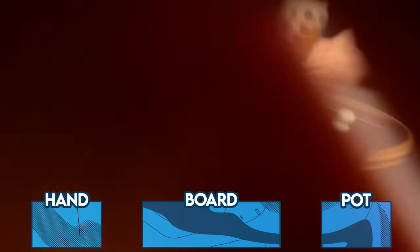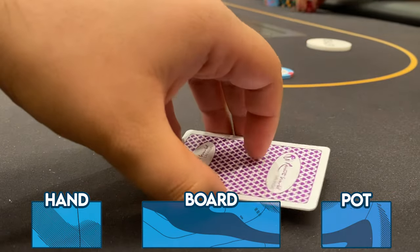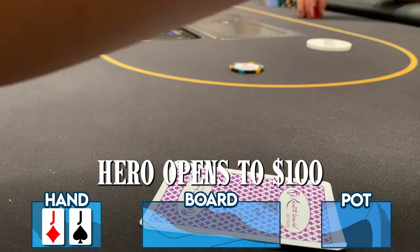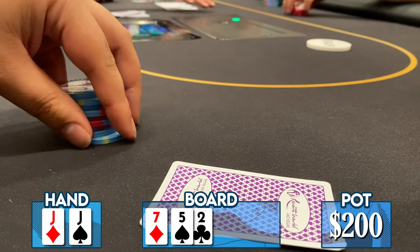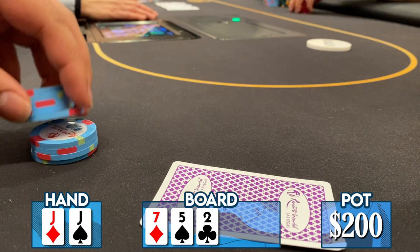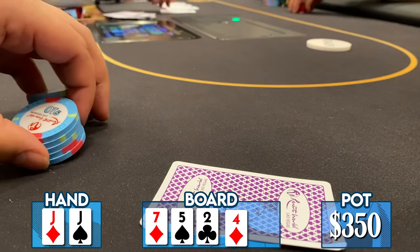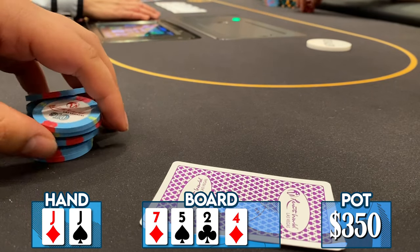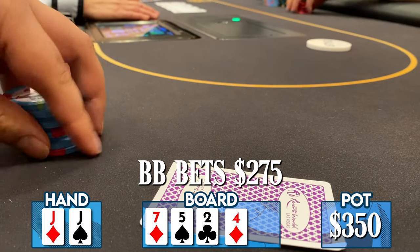We're down heaps. The following hand — action folds to me in the small blind. In collection games no one ever chops, so I raise with pocket jacks to $100. The big blind calls and we go to a flop of seven-five-deuce rainbow — excellent flop. I check to my opponent; he bets $75, I call. The turn comes a four of diamonds, completing some straight draws and bringing a backdoor flush draw. Playing with caution, I check to my opponent and he bets $275.